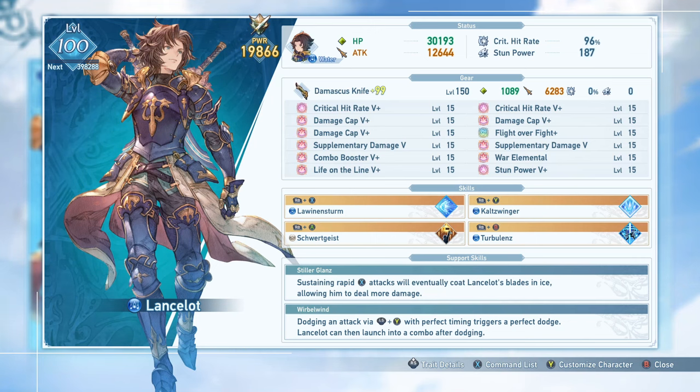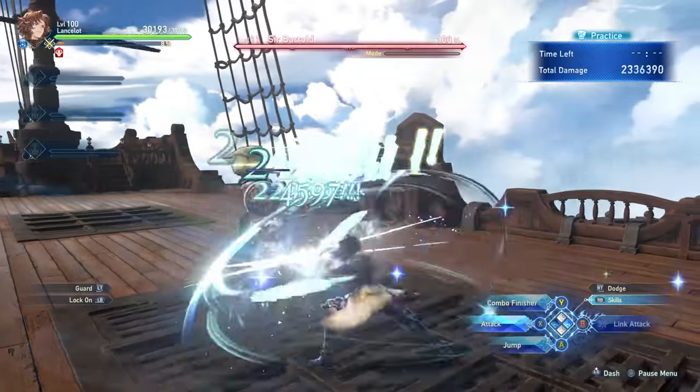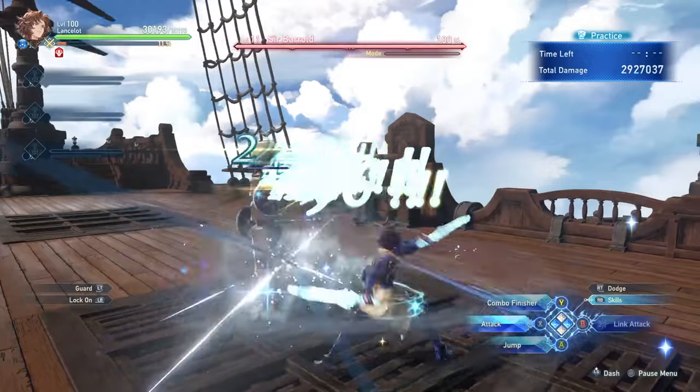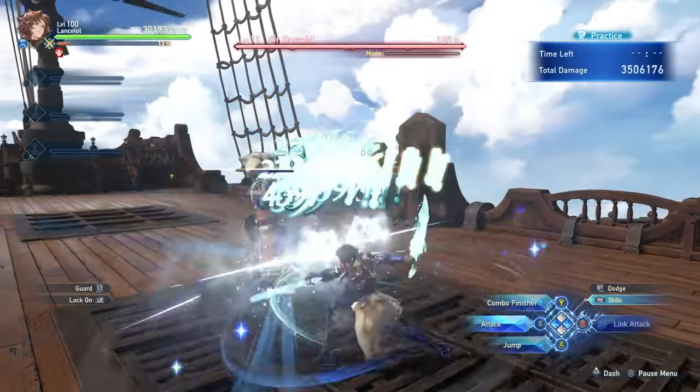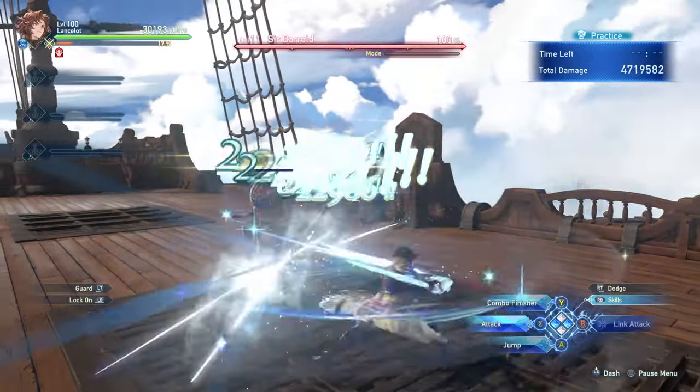Lancelot's kit actually isn't too complex. His support skills grant him extra damage with rapid attacks. This skill is effectively worthless when you have an optimized setup, since the cap on his flurry is actually really easy to reach, and the extra damage from the ice does not actually add any additional damage or go over the cap — though honestly it probably shouldn't. I wouldn't be surprised if a patch changes that, but for now this actually doesn't matter much.